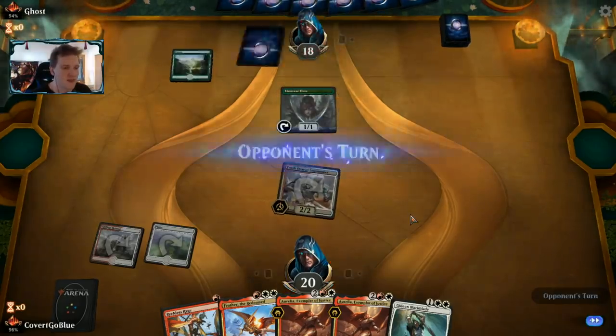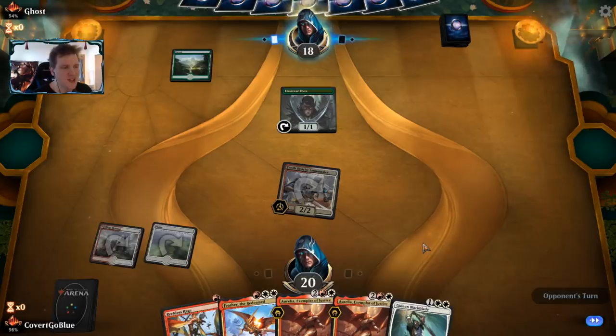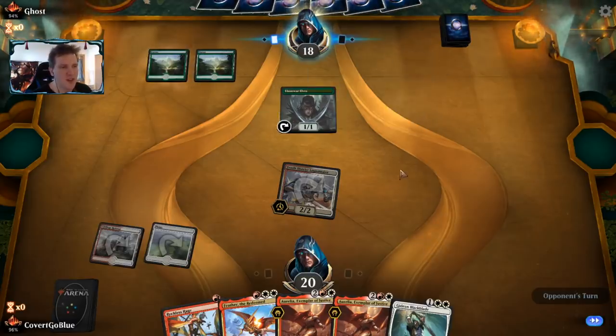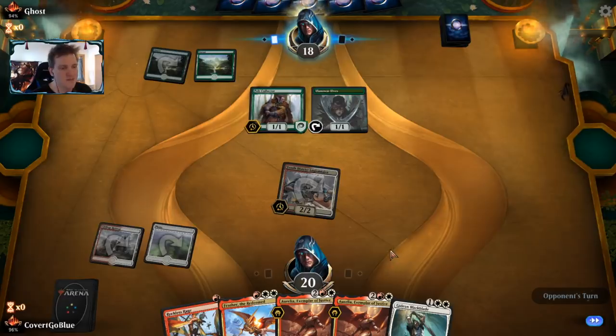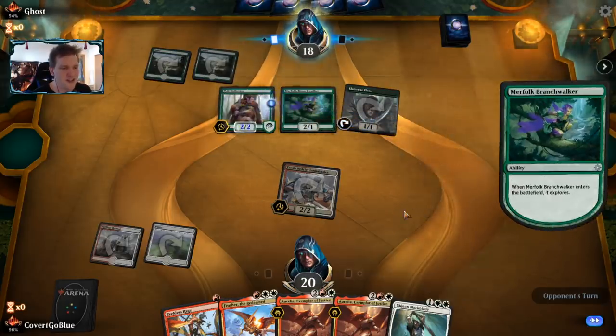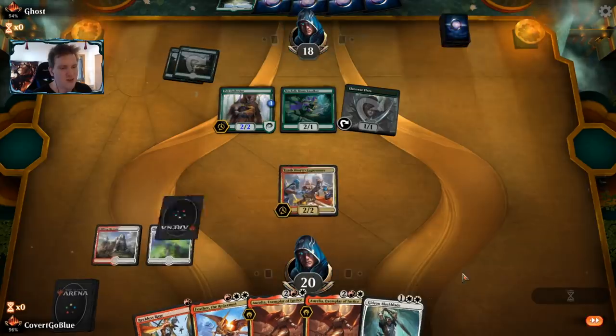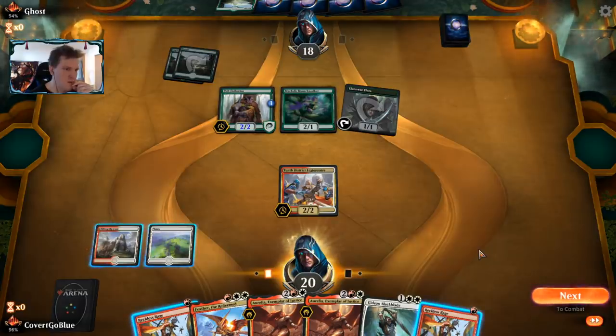Turn two, 10th District Legionnaire coming in. Too bad I can't bolt the bird — gotta have a creature on the battlefield; that's one of the drawbacks to Reckless Rage. Our opponent has a turn one Llanowar Elf. Will it be something scary on turn two? We've got a Pelt Collector. If I draw land for Feather it's going to be really good — kind of absurdly good — to start killing stuff with Reckless Rage.